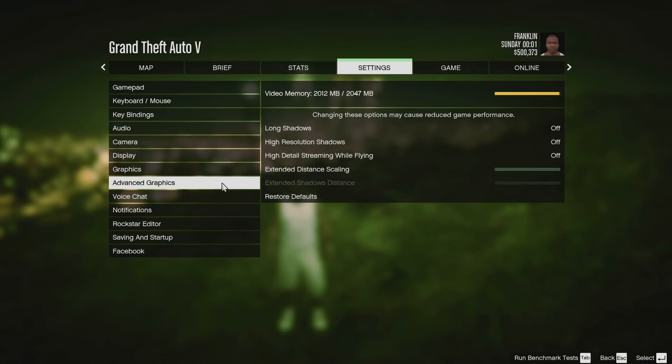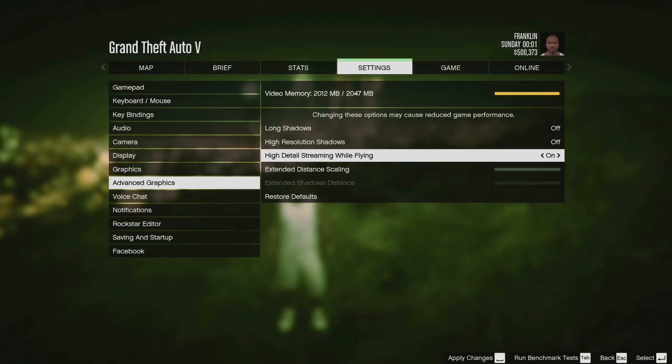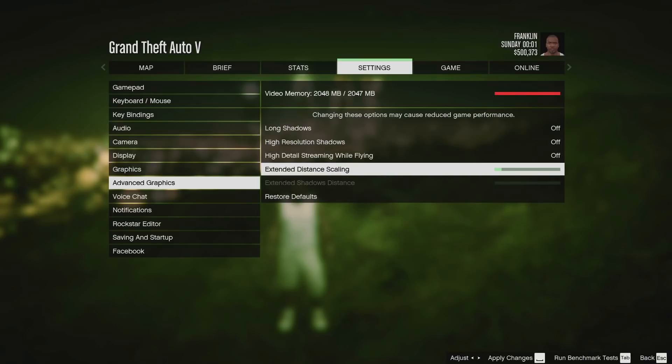If you have a beast of a computer, you can make the game look even prettier in the advanced graphics settings by activating high resolution shadows, high detail streaming while flying, and you will be able to see even further with extended distance scaling — but this will take up a lot of VRAM.